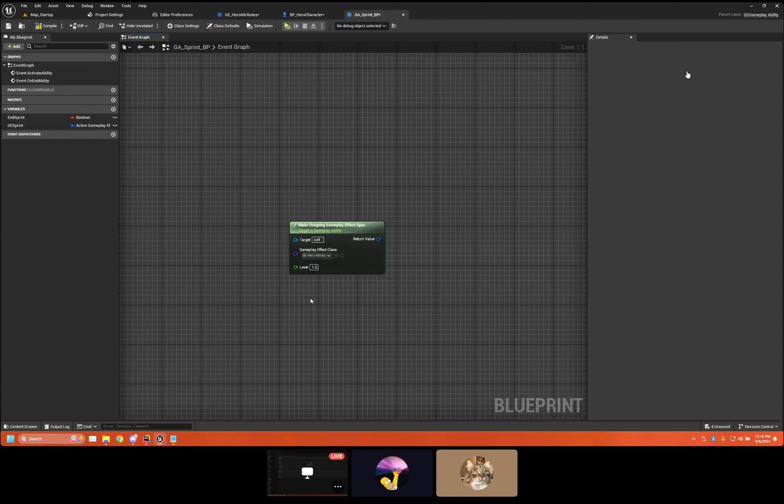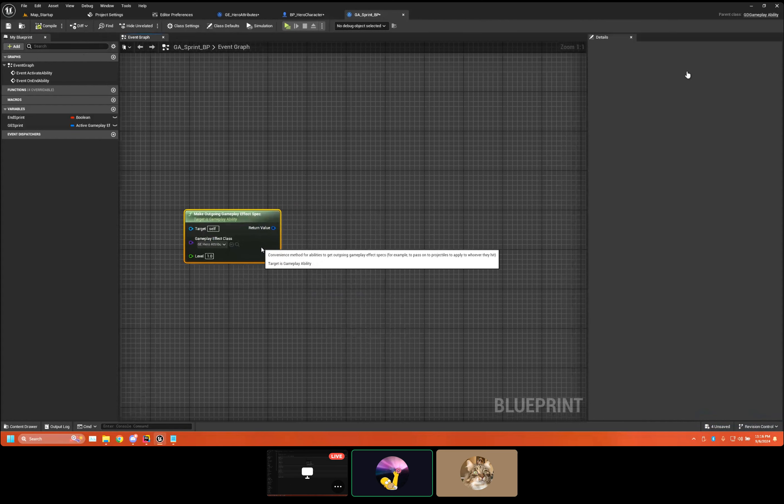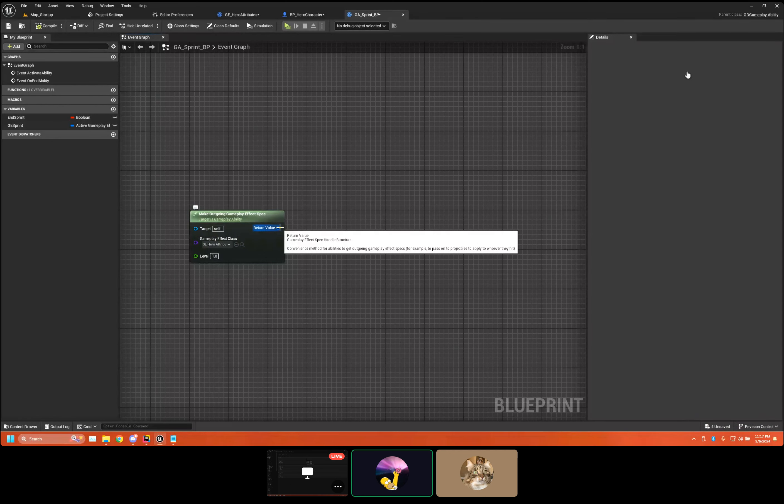The level being baked in is surprising — you'd think it would just be an attribute modifier. GAS was made for Paragon, which had hero levels, and then got retrofitted into Fortnite and became the behemoth it is. The gameplay effect spec handle is actually pointing to the real spec. There's a bug I discussed with Davy in Discord related to going into the lowest levels of GAS — don't worry about it if you're doing normal Blueprint stuff. The UDN post is there if needed.